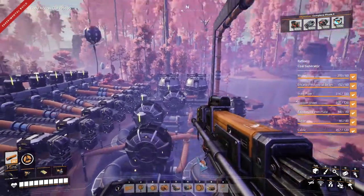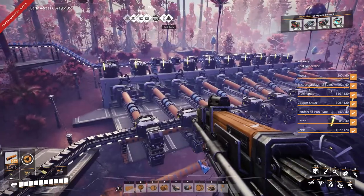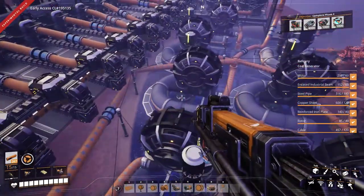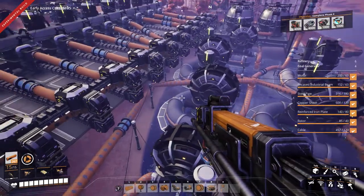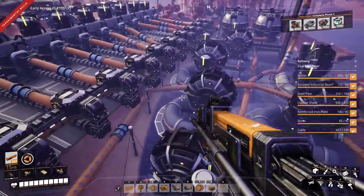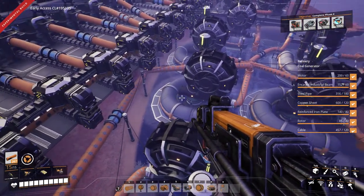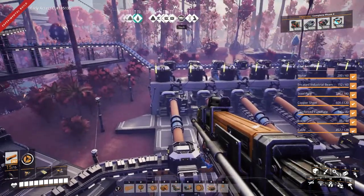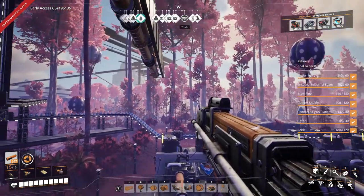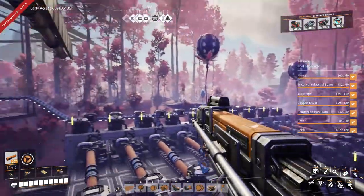Hey guys, we're here taking a look at getting water up. Last time we looked at packagers and discovered that it's 50 megawatts to get water up across a map anywhere with a packager. That includes the megawatts to run the extractor, two packagers, and one unpackager on the other end.